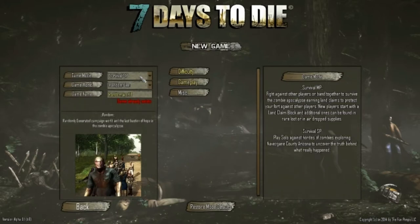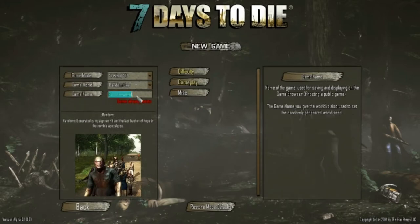So we're going to create a new game here — survival, random gen, random gen world, 9-1. Alright, so let's get into this, shall we?